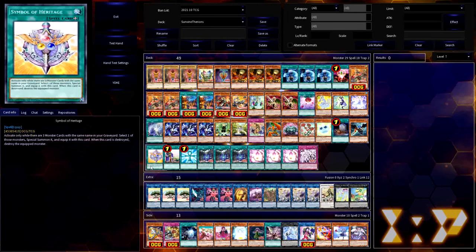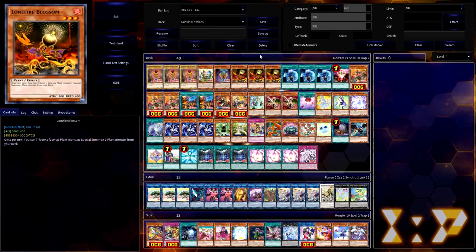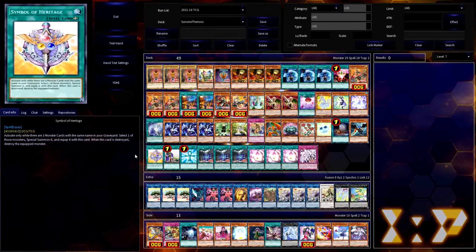The last combo card is Symbol of Heritage, which synergizes extremely well with any plant deck running three copies of Lonefire. Since Lonefire can tribute any plant — including itself — to summon any other plant from the deck, including another copy of Lonefire, your one Lonefire can actually turn into three copies that can then be summoned back from Symbol of Heritage to get even more plants from your deck. It's essentially a themed Monster Reborn for Lonefire Blossom.